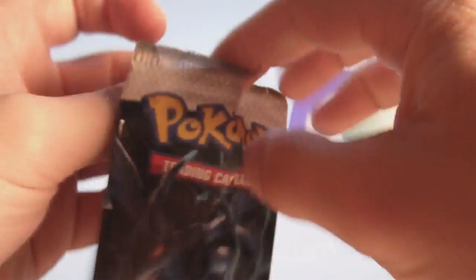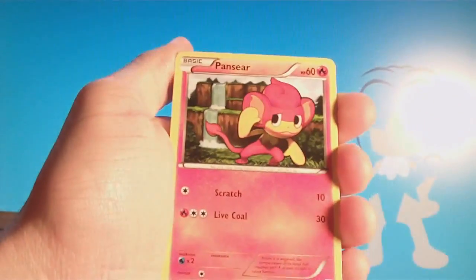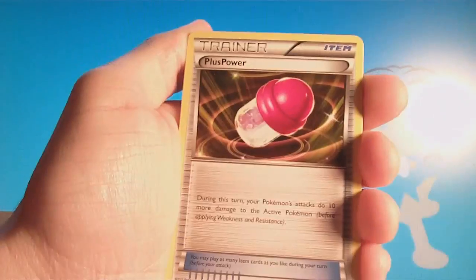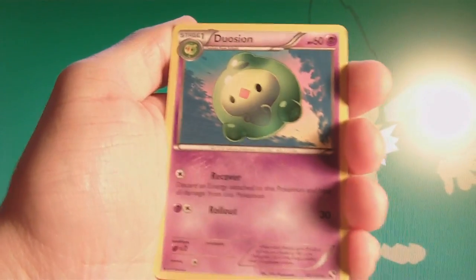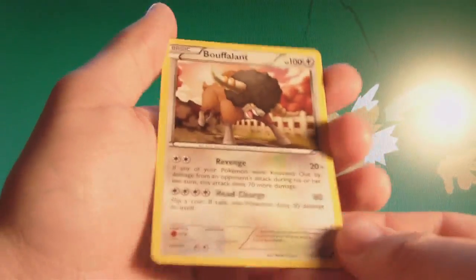Now the Zekrom pack. We have a Zorua, Pansear, Patrat, Panpour, Snivy, Plus Power, Munna, Duosion. The Reverse is a Simipour, which I also need. And the Rare is a Bouffalant. In two packs I've gotten three cards that I needed.